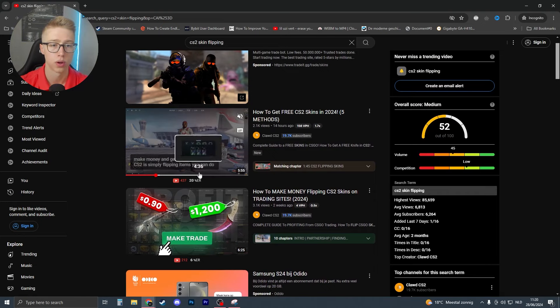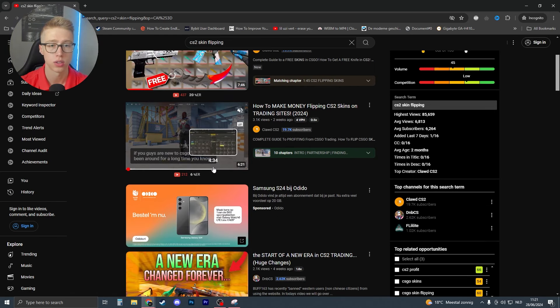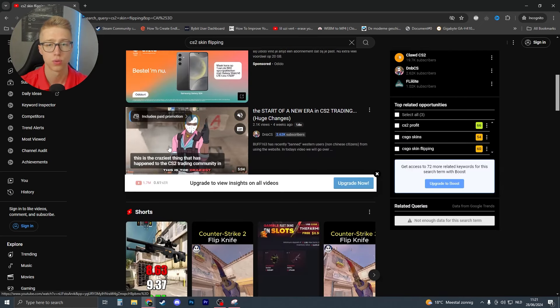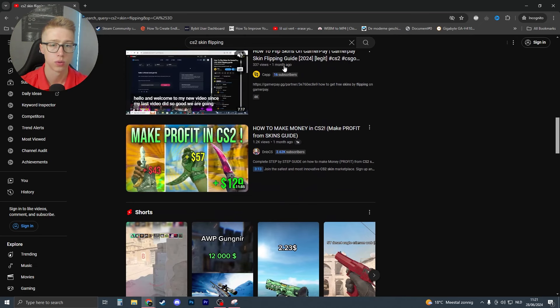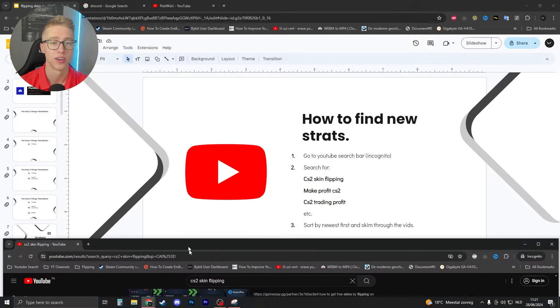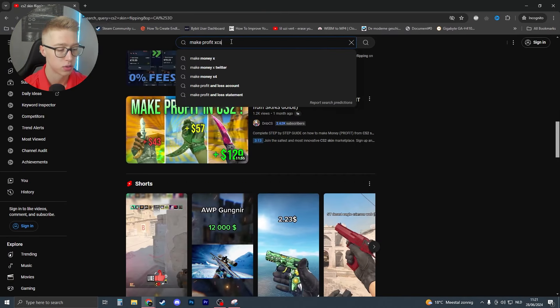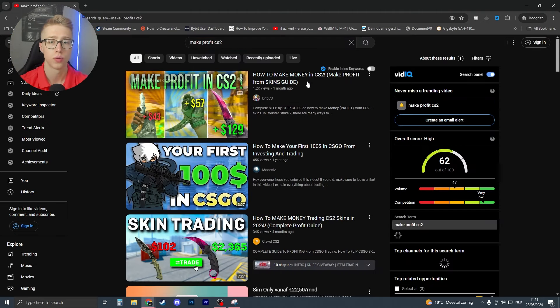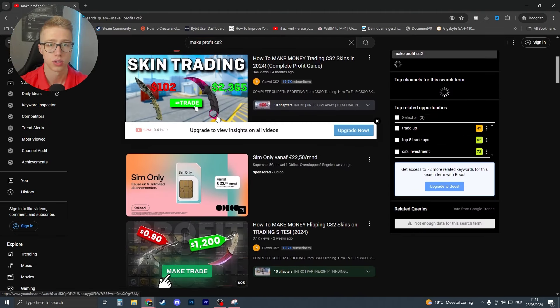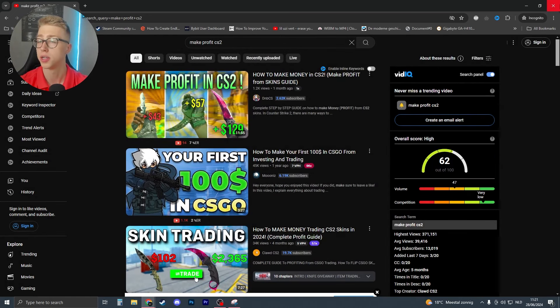Scroll through the newest videos and see what people are doing. For example, one might explain how to make money flipping on trading sites — that can be useful. Just go through every single newest video. Sort by newest and you can see everything. That's how you find new strategies via YouTube.